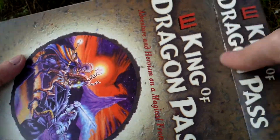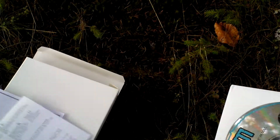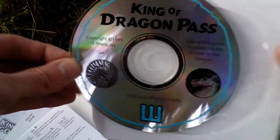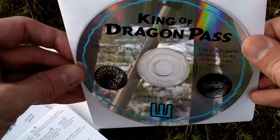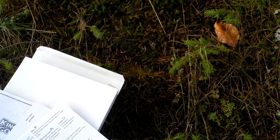Now I open the box and let's take a look inside. There is this plain white cardboard, and inside, first of all, there is the game itself. It comes on a CD — here you can take a look at it. So that's the media.